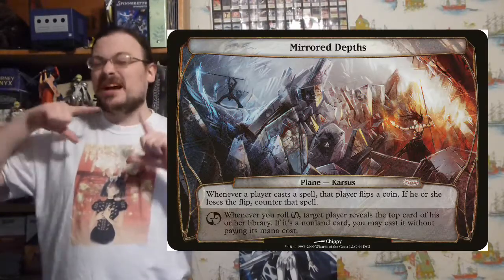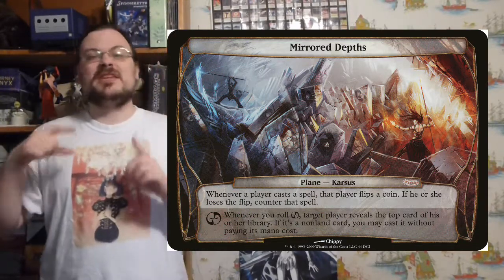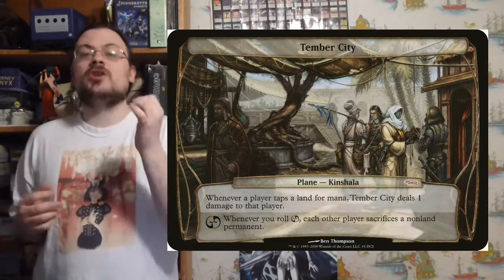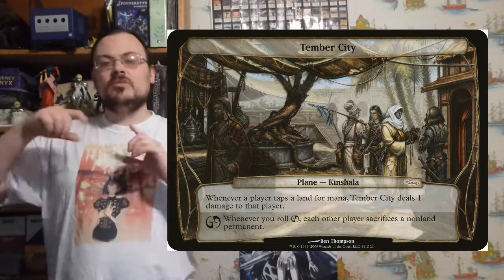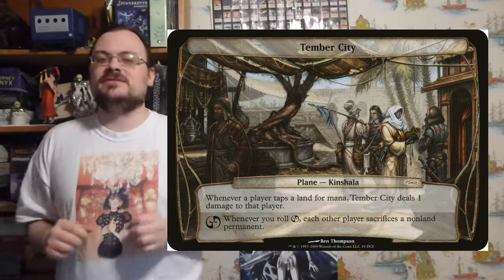This was really made to be more of a multiplayer format than anything. The big oversized Plane cards are an important part of this, because each Planes card within the set not only represented a different plane, it represented a location on that plane. So you could find multiple Planes cards each representing a different location on the same plane — like three different cards all on the same plane, just different places there.